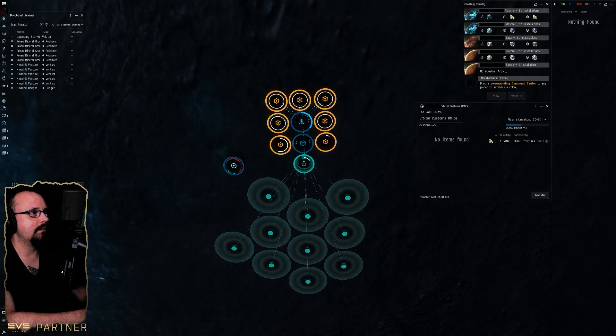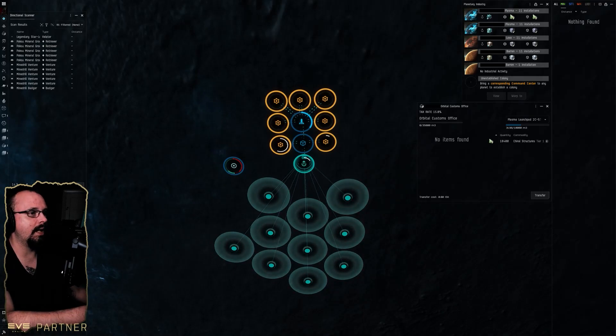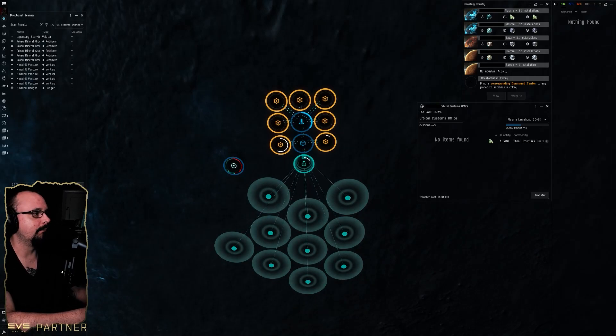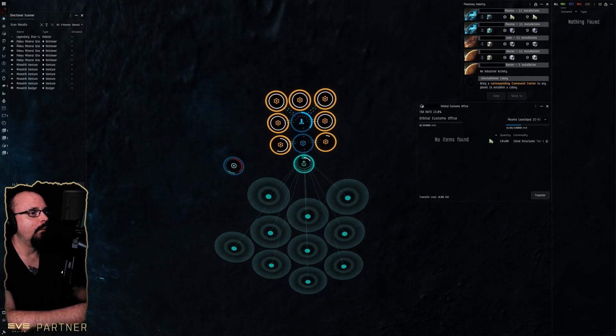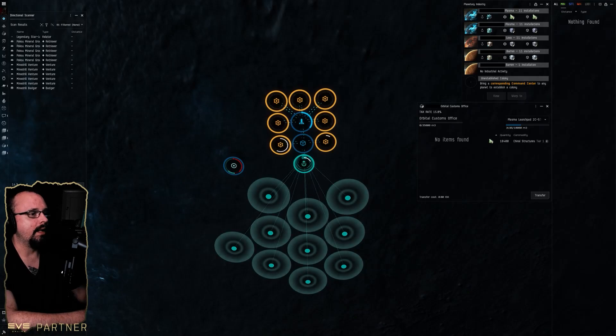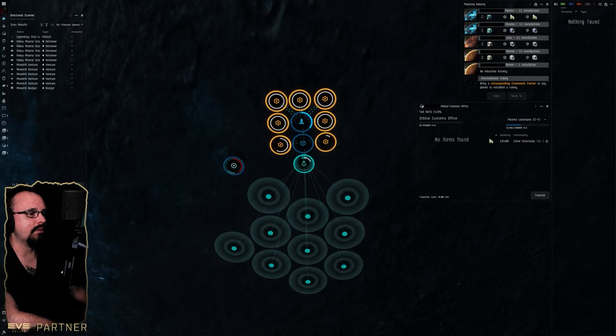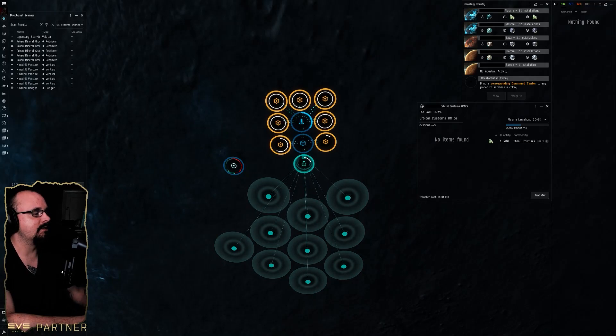The purpose of my experiment is to set up P1 production. The Viridian patch notes state they are making it much easier to haul PI commodities, and it requires fewer active inputs to manage, since the space for all storage facilities and space ports is effectively doubled. They also reduced the volume of all PI commodities by 50 percent.